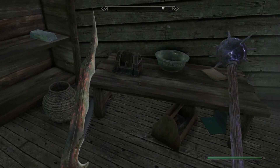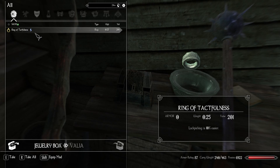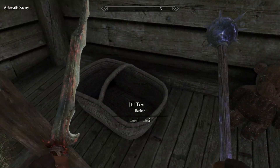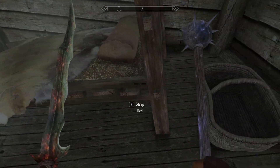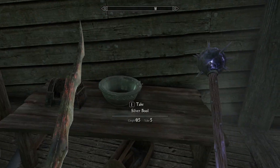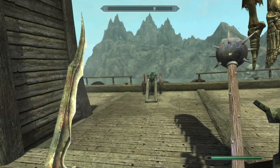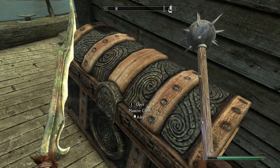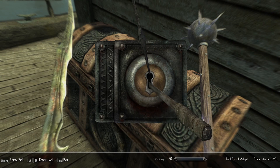Oh look - a teddy bear! That's so cute and also really sad. Was there a child on this ship or is it just the captain's teddy bear? No shame in that. We've got anything down here? The Prudent Boy in the Righteous Car - worth 20, we'll take it. Oh my god, another teddy bear! What the hell - is there a whole thing with a crew known as the teddy bears? Oh, a massive chest back here! This is why you always have to check - Enderal puts chests in spots Skyrim never would.